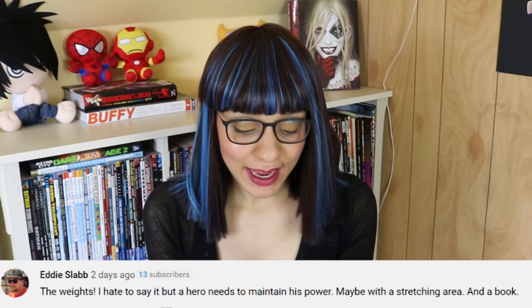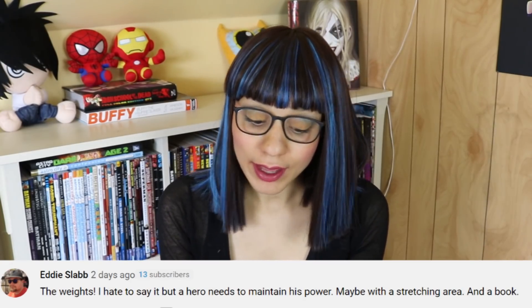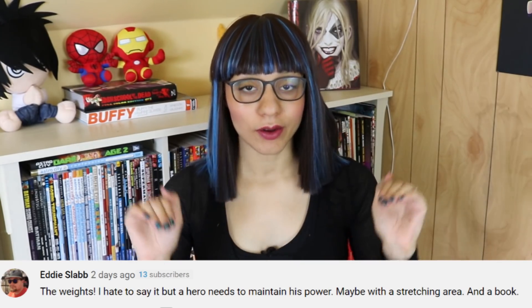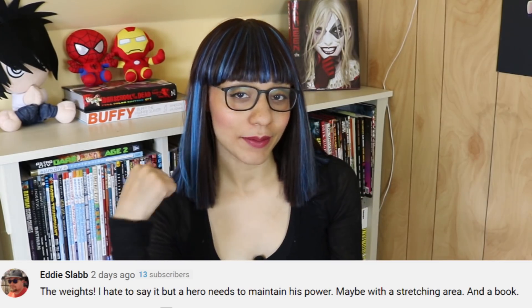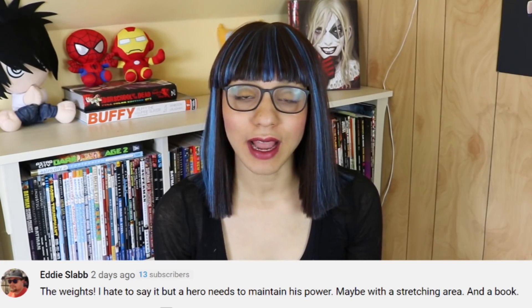The hair you have can definitely make you feel like a different person — I am channeling a different energy with this wig. 'The weights — a hero needs to maintain his power, maybe with a stretching area and a book.' You should have a stretching area, stretching is important, you gotta warm up and cool down. What's the book there for though? Are you bicep curling a book in one hand and a dumbbell in the other? What book is it? I need more information.